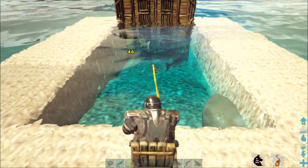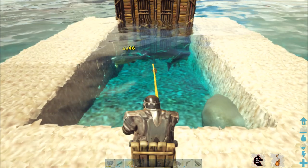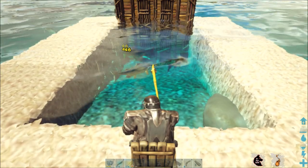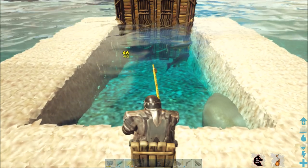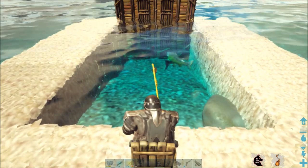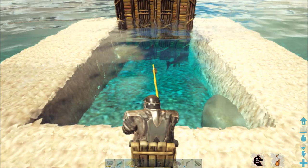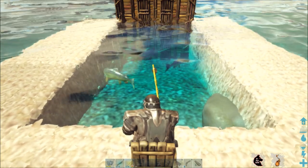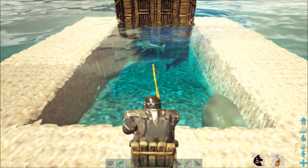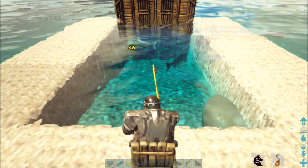Getting a high-tier fishing rod — like a mastercraft or ascendant one — isn't exactly easy. You're going to need to kill an alpha Tusoteuthis, or have a lot of luck with drop crates. The deep sea crates are pretty good at dropping these, but an alpha Tusoteuthis is the way I get them. It's theorized they have a 100% drop rate on fishing rods, and both times I've killed an alpha I've gotten a fishing rod.